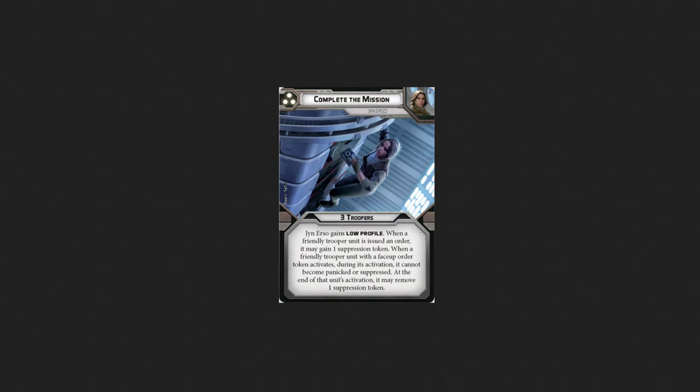The 3-pip card is Complete the Mission. Jyn Erso gains Low Profile. When a friendly trooper unit is issued an order, it may gain 1 suppression token. When a friendly trooper unit with a face-up order token activates, it cannot become panicked or suppressed. At the end of that unit's activation, it may remove 1 suppression token.